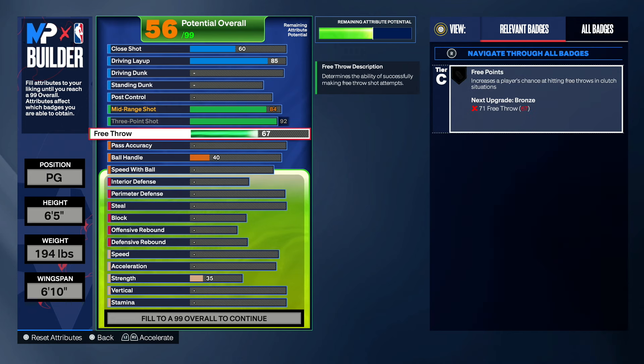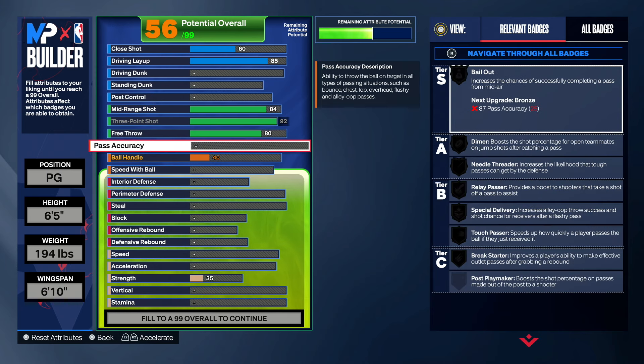Next is free throw — you guys want to make it 80. My boy Cully does play Pro-Am and sometimes Rec, so he's definitely gonna go with that free throw. If you guys do not play Pro-Am, you can take this out and go back to 67. But if you play Rec and Pro-Am, go with an 80. That's all we want to do for shooting. Next is playmaking — pass accuracy — and we will have a high pass accuracy. My boy Cully went with a 91 pass accuracy on this build.